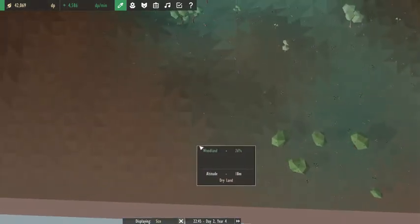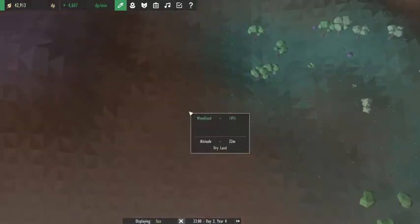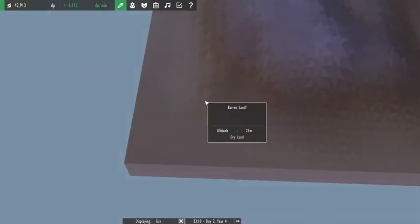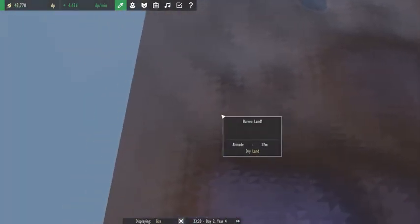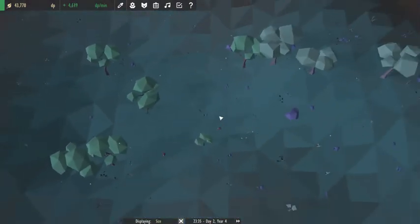It goes from nine to 12 to 17 to 27 and just shoots straight up. So it's kind of a great example where you get this outer rim that's hard to find. An elevation map would really help. A lot more modes would be really great.